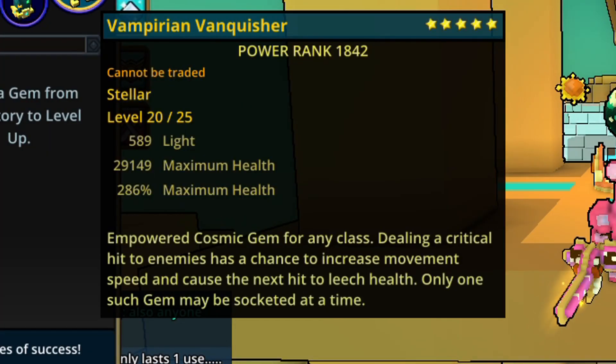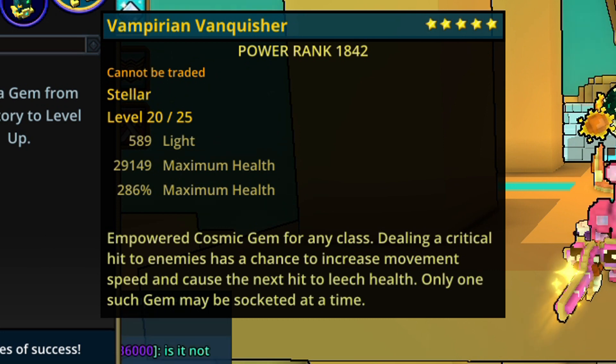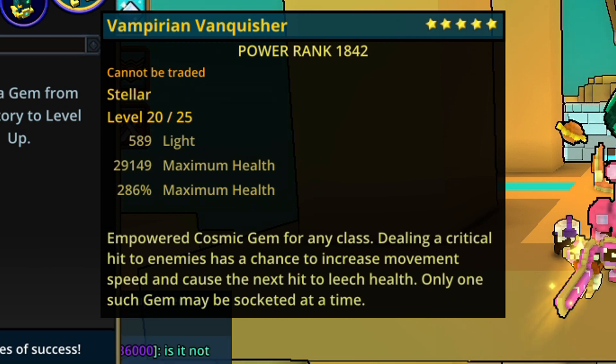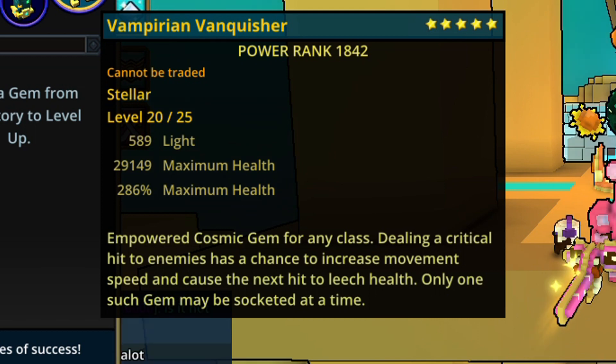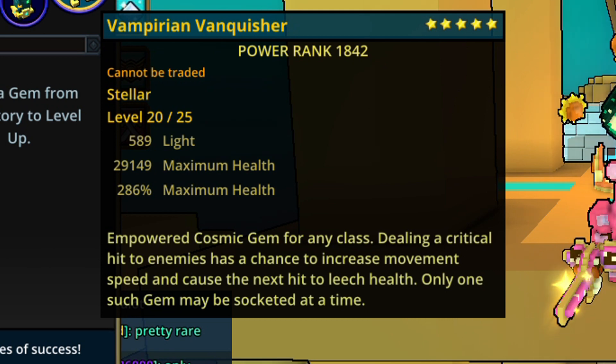The Vampirian Vanquisher gem is really good because when you deal a critical hit to enemies, it has a chance to increase movement speed and cause the next hit to restore health. This allows you to get more health so you don't die, and gives you a boost of movement speed which is very necessary for farming. I really do recommend using the Vampirian empowered gem for a cosmic slot.